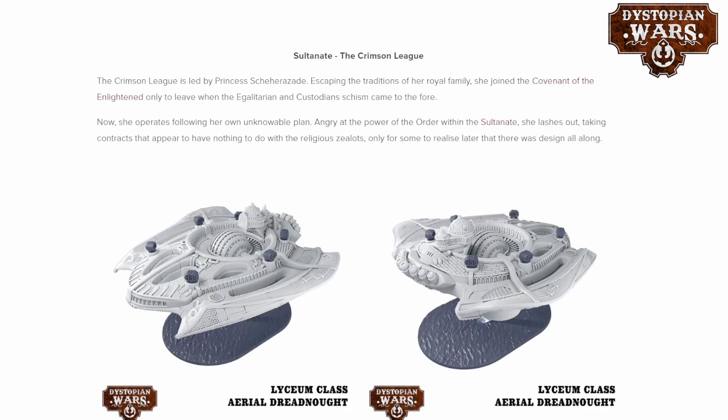While the Union is getting models from the Honourable Eclipse Company, the Sultanate is getting the Crimson League models this time around. The Crimson League are their mercenaries, led by the princess — the daughter of the Sultan — who aligned herself with the Covenant of the Enlightened but decided to leave after the big schism between the egalitarians and the custodians. She still has quite a connection with the Enlightened, as her battle fleet allows you to take some smaller Enlightened ships as well.